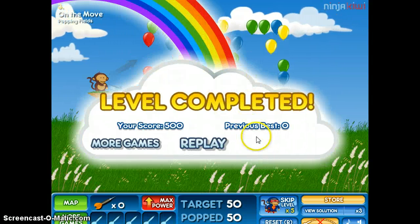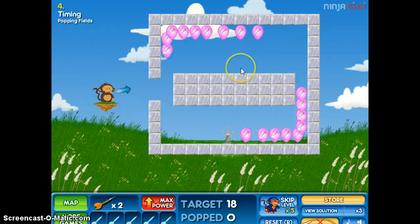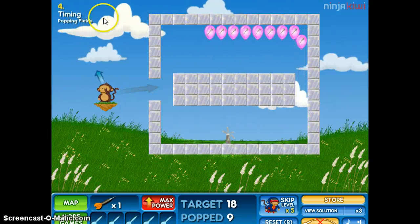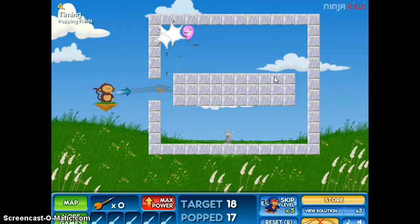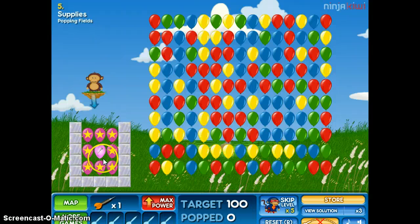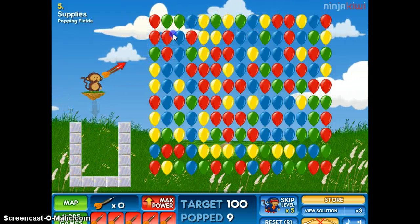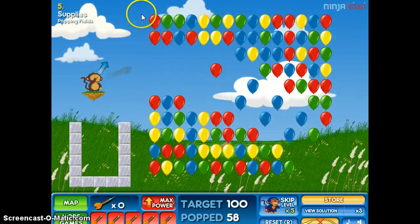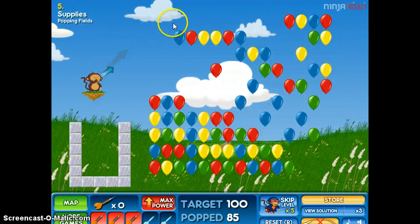Yay, I did it! As you can see, you usually don't need to pop all of them, which is nice. So this map's called Timing, and there's like different kinds of blocks that change. I just got a bunch of extra darts. And if I get to a hard level, I will show you what that super monkey down there does.